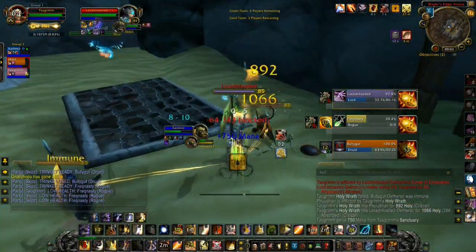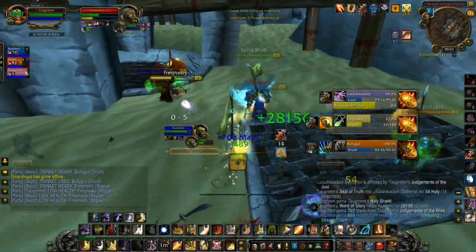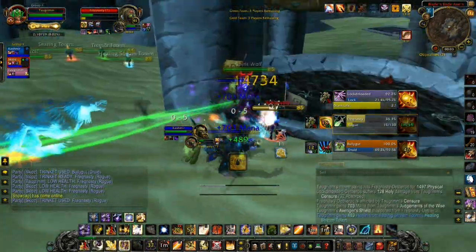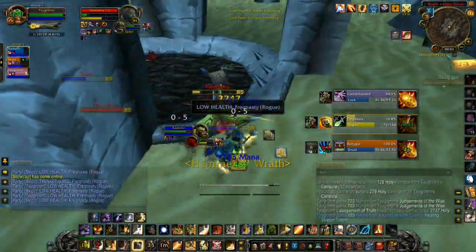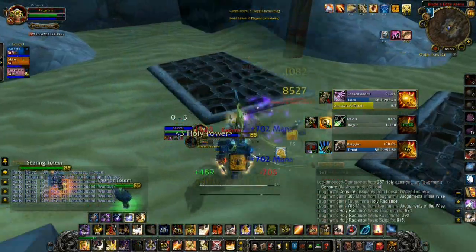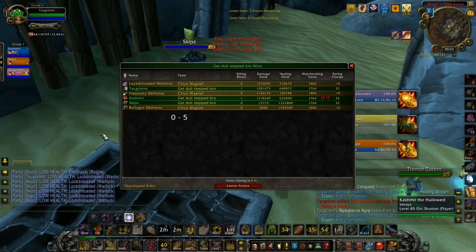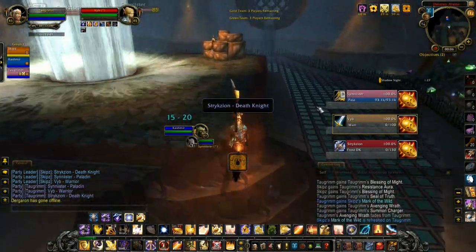We're trying to do a CC burst sequence — we Cycloned the Druid but the Rogue had vanished. We get back on the Rogue and Kashmir hexes the Resto Druid, giving us a window to burn him down, and we get him. This is a very high CC comp so a lot of the time we just play defensively until we can pick our spots. I finished second overall on damage in that match.